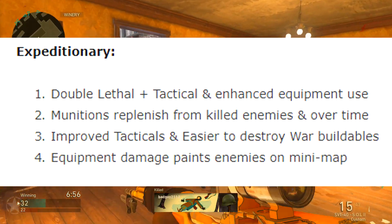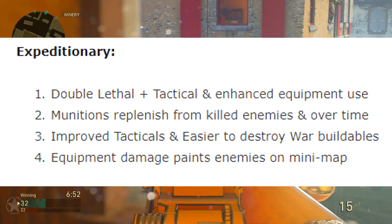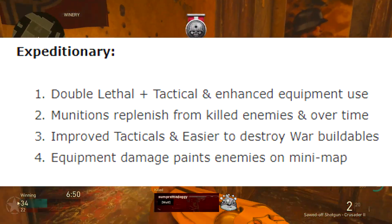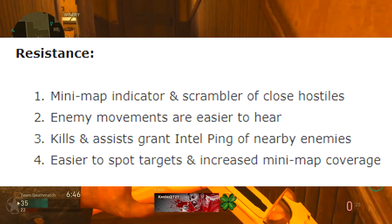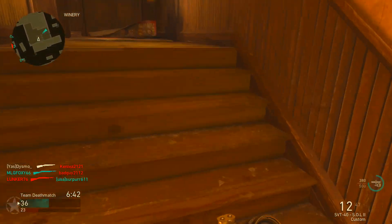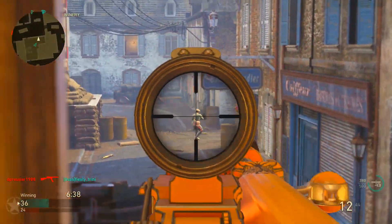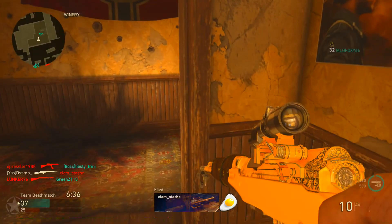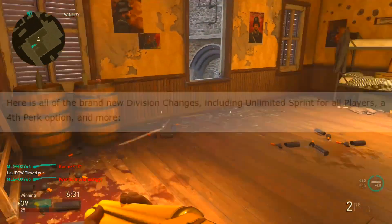Mountain division: you no longer give away your enemy death locations, which is actually pretty cool. Expeditionary lets you run double lethals and double tacticals right off the bat, and equipment damage paints enemies on the mini map. Resistance also got added with basically a Sit Rep Pro type of deal where you can hear footsteps a little bit louder, coping with what the resistance division does in terms of being stealthy.